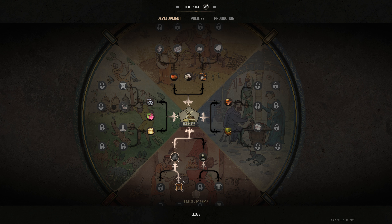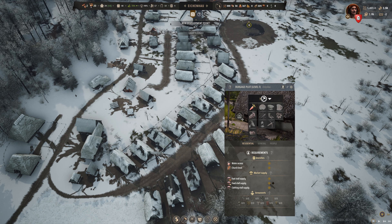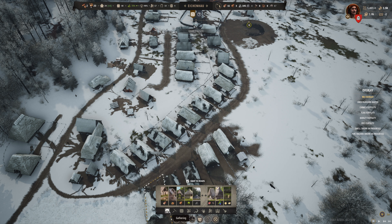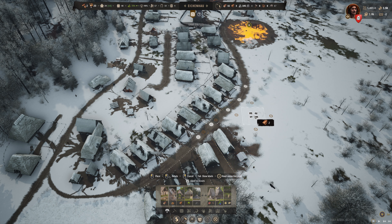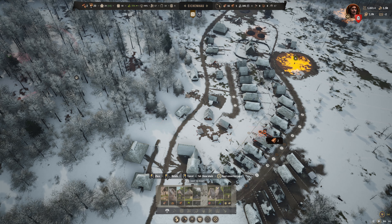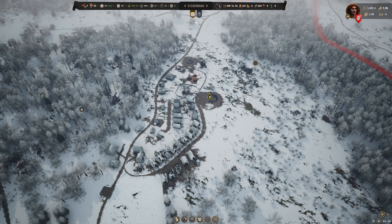We just got a development point. What do we want to put it into? Beekeeping - I think beekeeping would be an interesting thing to do here. Let's try that and see what that ends up doing. Are apiaries a backyard thing or something we build in the gathering section? We can sustain up to two apiaries by default. So we can put one up over here and then another one, though we don't have enough planks for a second one right now.